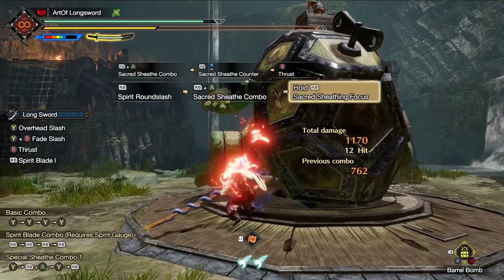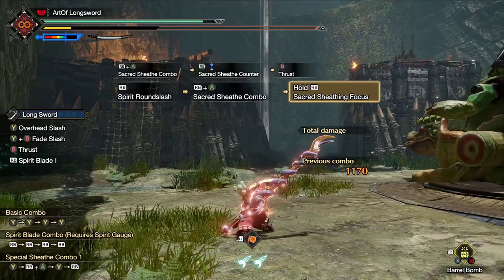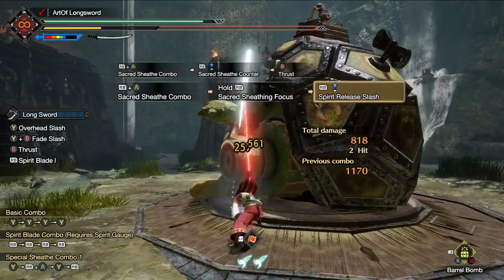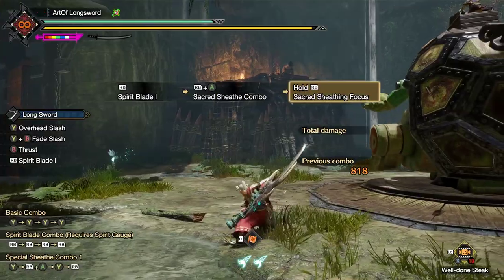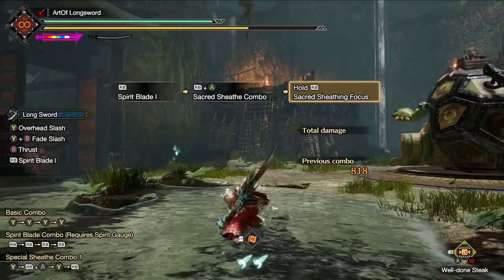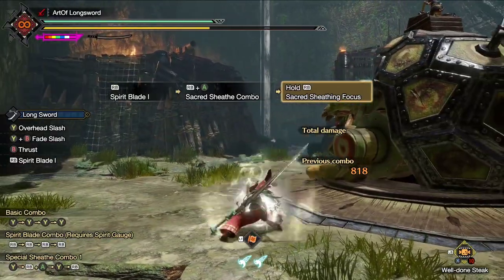Next, I want to talk about the hop. Simply hold the direction and press the B button, and you can do this as long as you have stamina. Of course, this is super useful to get out of harm's way and hop back into action. And the best thing about this is it gets affected by Evade Window and Evade Extender — just look at the distance you can cover with Evade Extender Level 3. But honestly, Evade Window is the true king with this.